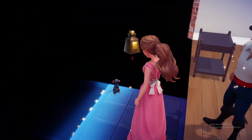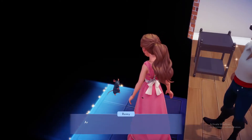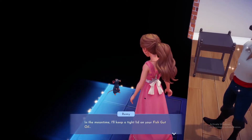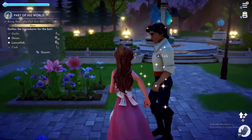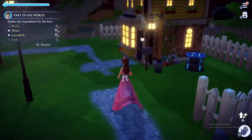Remy's always the hardest to find for me because he's little, but he is here. I think I have all that so I can definitely bring him everything. I need a lancet fish, scint fish, garlic, onion, and crab. I already have those on me so I'll just go grab the onion, garlic, and lancet fish. Never heard of a lancet fish.